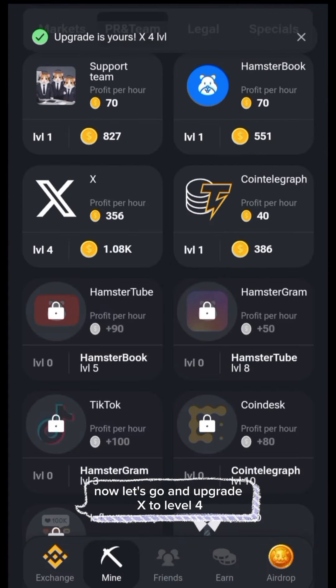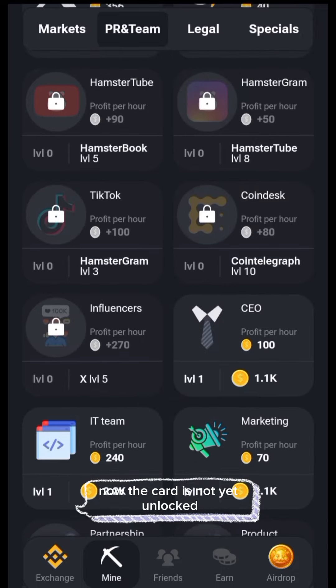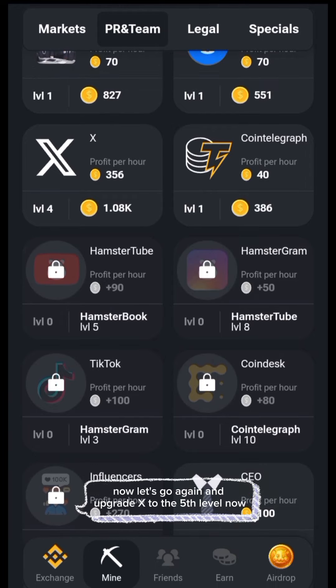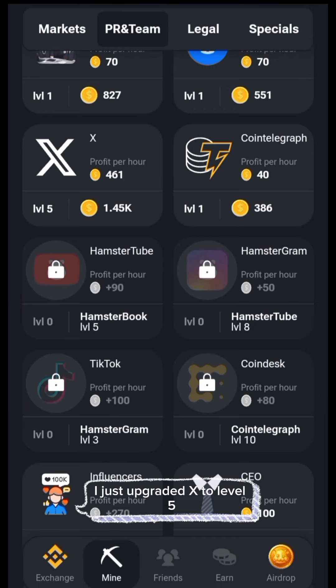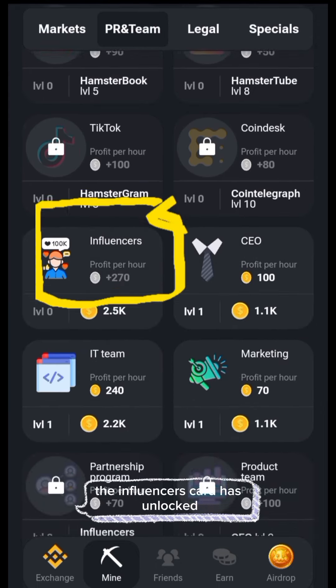Now let's upgrade X to level 4. Yes, I've upgraded my X to level 4 — the card is still not yet unlocked. Let's go again and upgrade X to level 5. I just upgraded X to level 5 — look at it, the influencers card has unlocked!